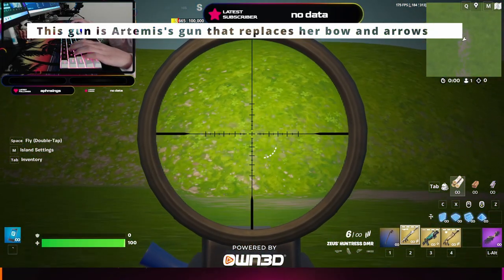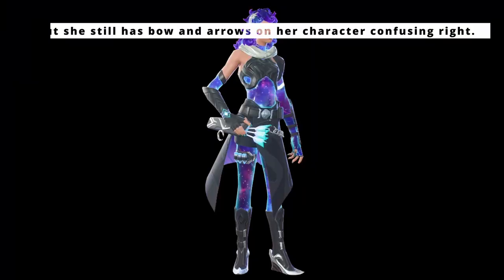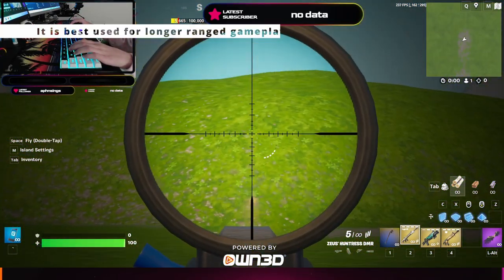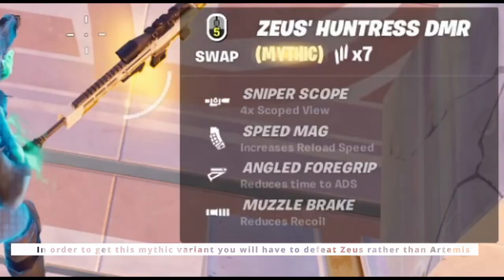Next is the Huntress DMR. This gun is Artemis' gun that replaces her bow and arrows, but she still has arrows on her character — confusing, right? If you love DMRs, then this is the perfect gun for you. It is best used for longer range gameplay. In order to get the Mythic variant, you have to defeat Zeus rather than Artemis.